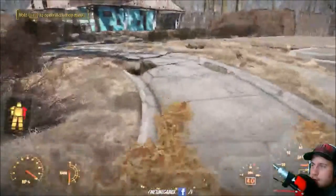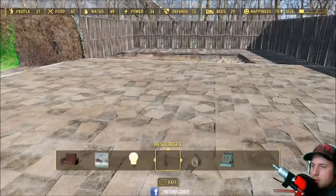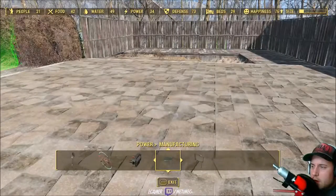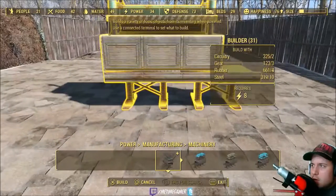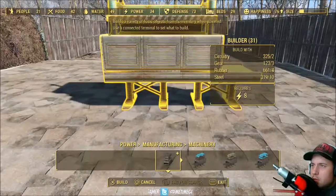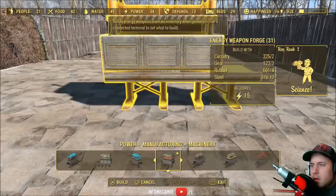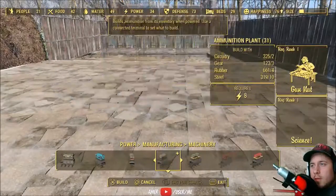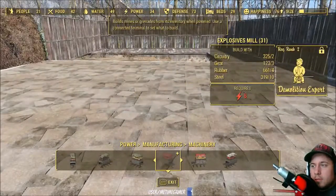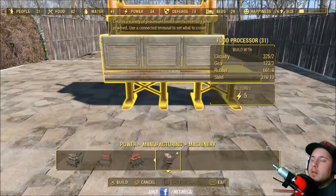So what kind of manufacturing stuff can we do with the new content? Under Power > Manufacturing we've got: armor forge, weapon forge, auto loom, heavy weapon, ammunition plant, explosion mill, and food processor.